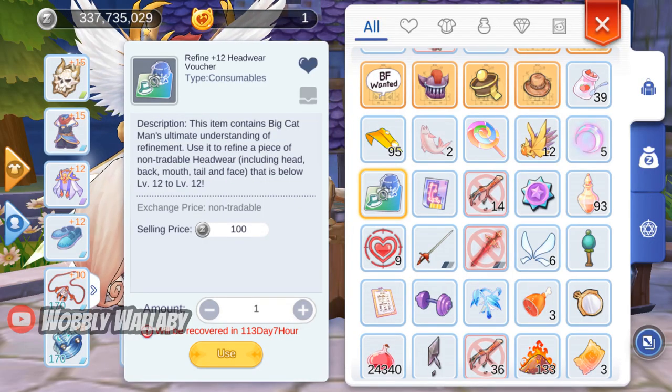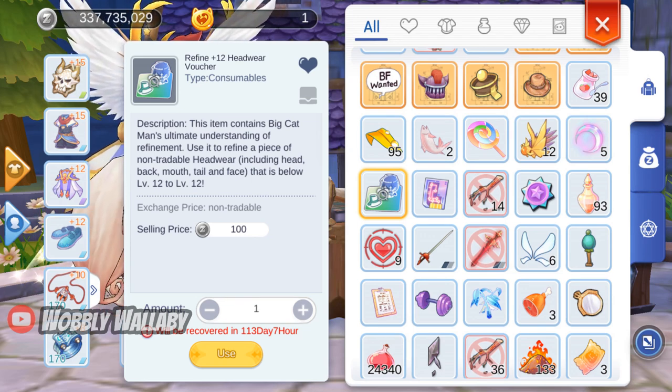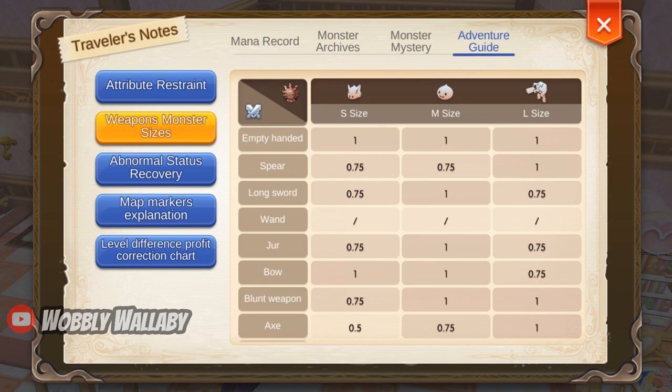If you completed the events earlier this year, maybe you still have your plus 12 headgear voucher, which you can use on this for the guaranteed refine level. Once you hit refine 6, you no longer have the weapon penalty against different sized targets.